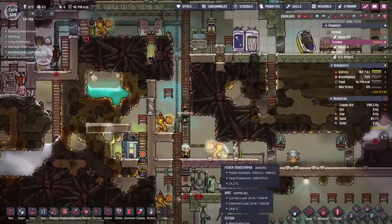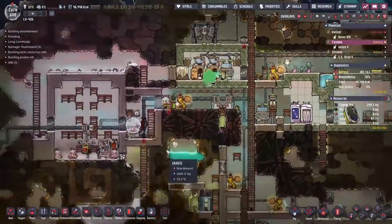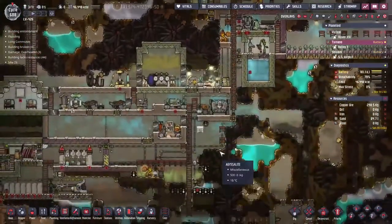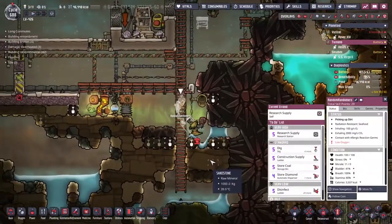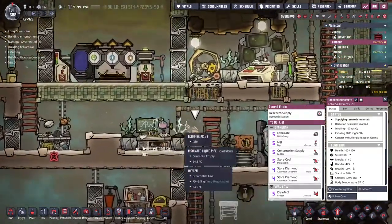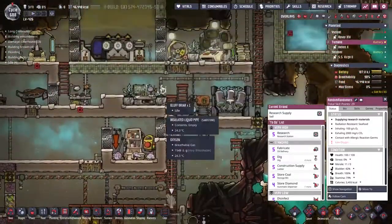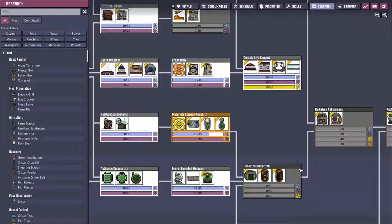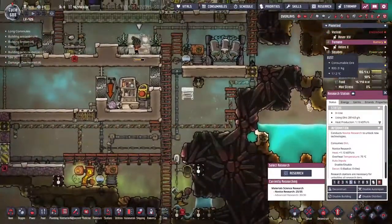Look how quick they're getting moving! They've all got igneous rock — that's great — just for the one ladder. It took a surprising amount of time for him to come along and actually do that. But as soon as he's dug the dirt, because we have the priorities set as we are and Random Randomers is our top level scientist, he starts moving the materials up so he can get on with the research straight away. Beautiful.